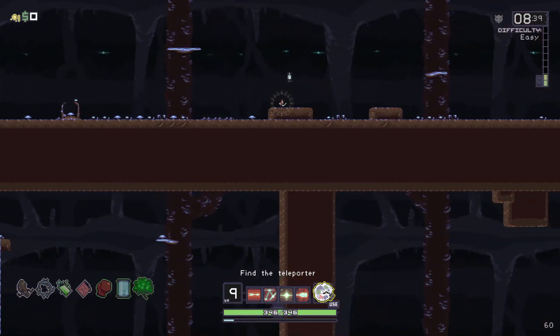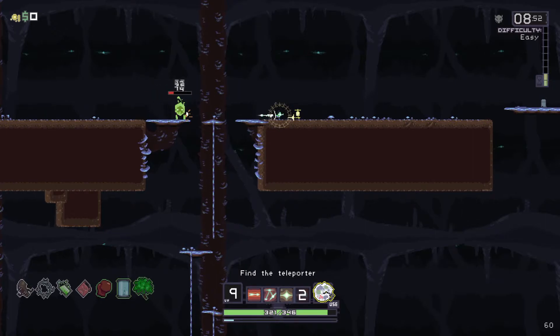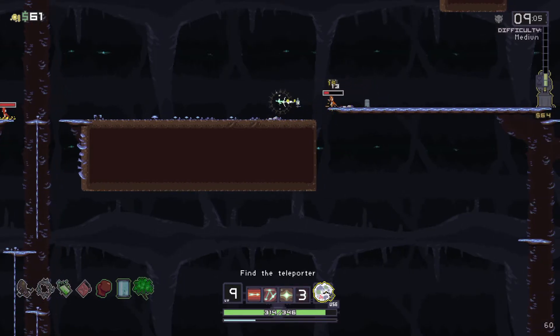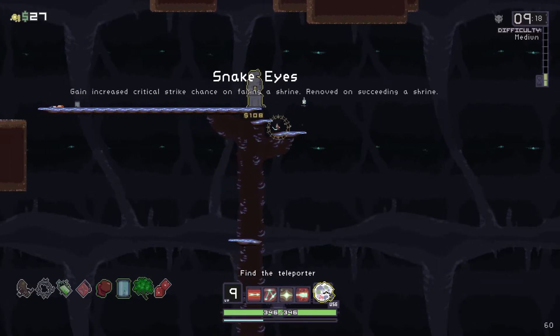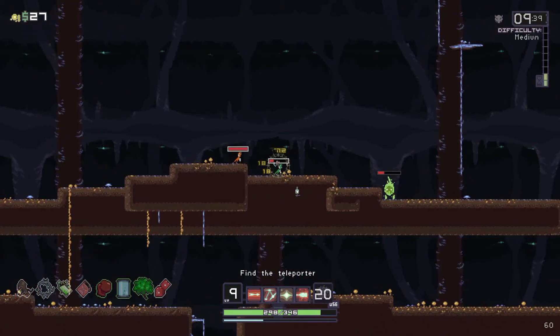We're now in the Fungal Cavern. I'm going to explore right first this time. I feel like the majority of things will be at the bottom. Do I want this? Sure, I'll take one chance at it. That's a massive leap — oh, that hurt. Let's keep exploring right. There's a wisp. Let's keep shooting at it for safety. Let's use this — it does decent damage.